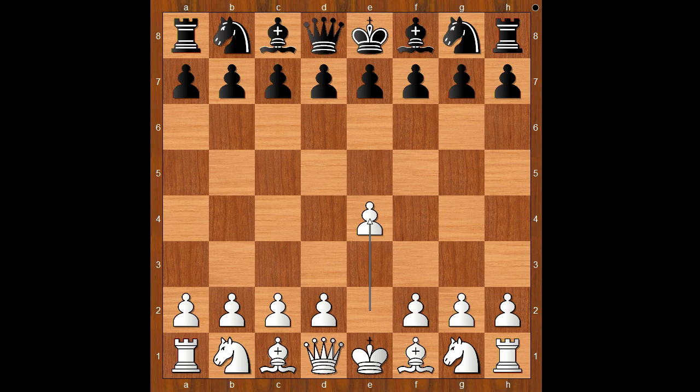Max Lang had the white pieces and he started with e4. The unknown player played e5, then knight to f3. The unknown player knew that after knight to c6, Max Lang would play bishop to c4. So he tried to confuse the position with d5 — the Elephant Gambit.